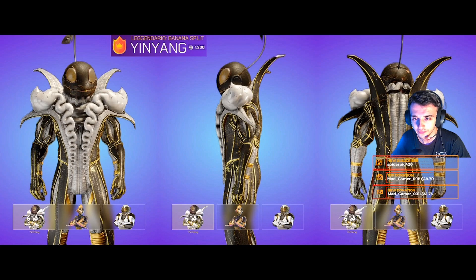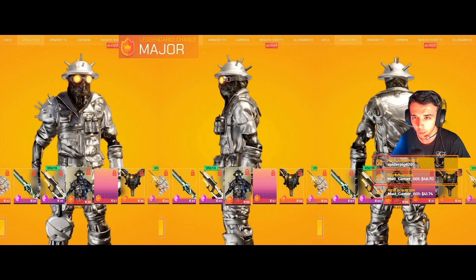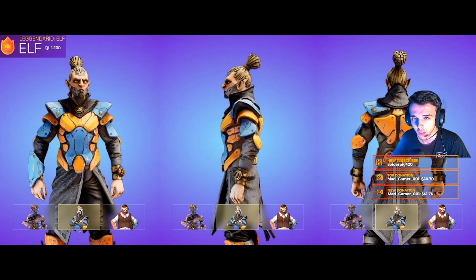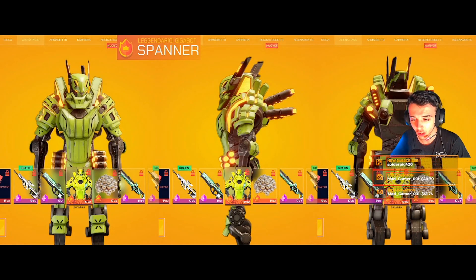We've got Bunny Hop — literally the most funniest looking Splitgate skin we've got up to yet, which is hilarious. Then we've got Major, who literally looks like some World War II helmet-looking character. We've got One-Eyed Joe looking like a pirate. Then we've got an elf skin looking like someone out of a fantasy world. Then we've got Spanner — a crazy green character, holy.